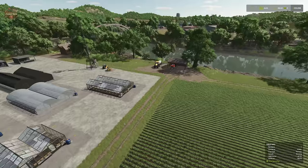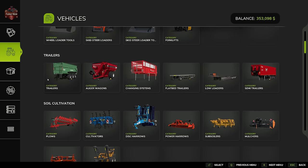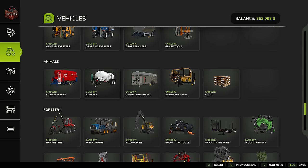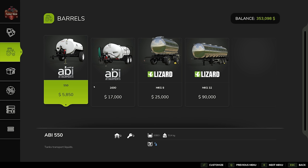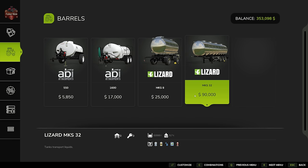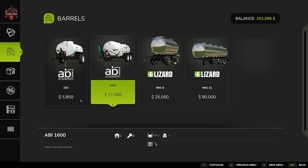As far as machinery goes, you need a way of supplying water to your greenhouses. In the vehicle shop under the animals category of barrels, there are four different tankers that can transfer water: the 550, the 1600, the MKS8, and the MKS32. The last two Lizard tankers can also transport goat milk, cow milk, liquid fertilizer, and herbicide, while the ABI attachments are limited to water alone.